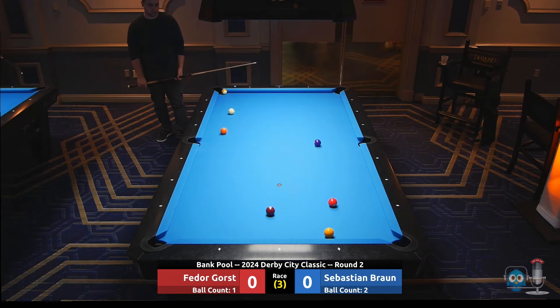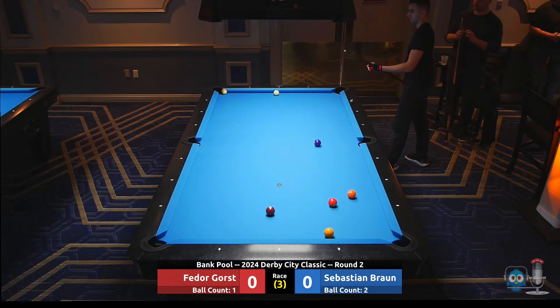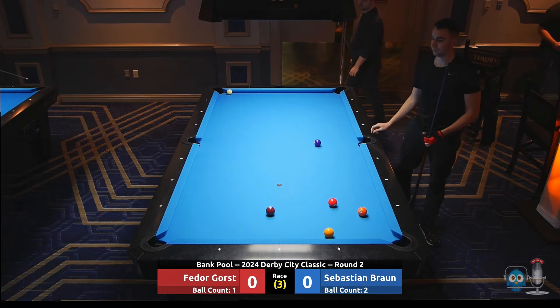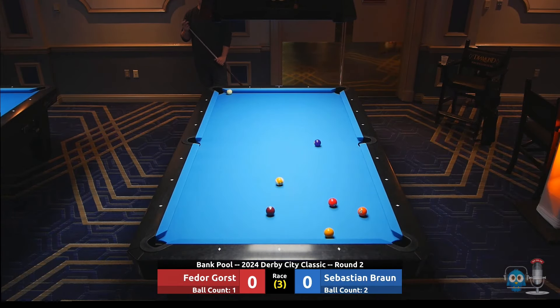The four ball kind of coming back to the same spot. Bank pool is such a streaky game — you just kind of wait to find that rhythm, and once you do, the pockets open up a lot. That bank looks on. Good job getting the cue ball to the rail. Fetter's just going to stick him there. That's a big part of this game — when things don't open up, you're kind of forcing your opponent to take a swing at something, hoping they open up the table for you.